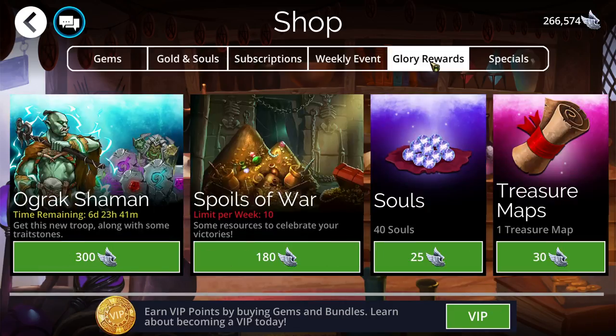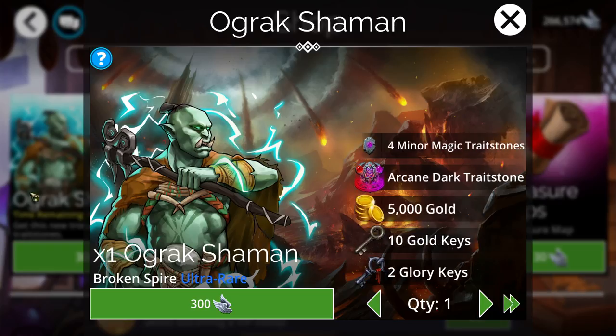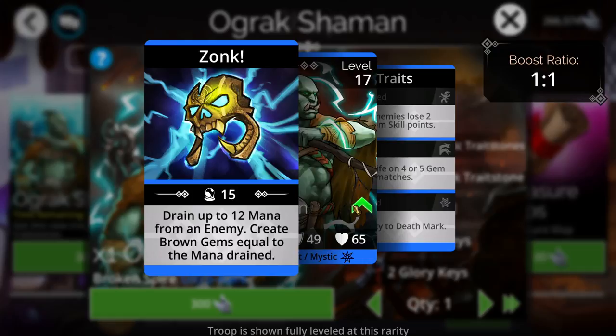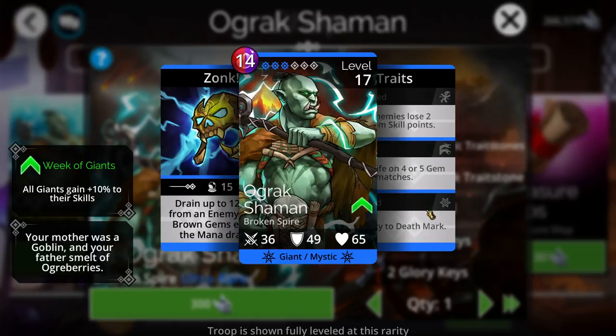Let's head over to the Glory Shop and take a look at the new troop. It's called Ograk Shaman — pretty cool picture, kind of looks like an Orc, though I'm not sure why he's in the Broken Spire Kingdom. He's considered a giant. His ability is draining up to 12 mana from an enemy and creating brown gems equal to the mana drained. So if it drains 10 mana, it creates 10 brown gems — it's a basic mana generator. I probably won't find too much use for him because there are already quite a few good options for generating brown gems, such as Mountain Crusher and Harpy.